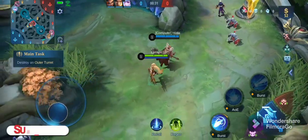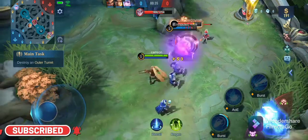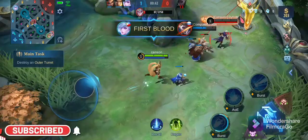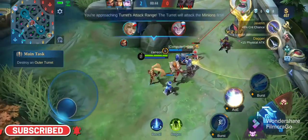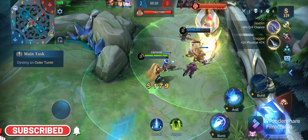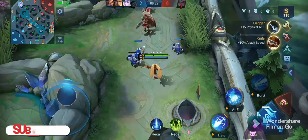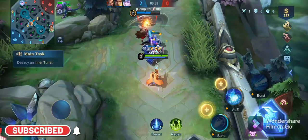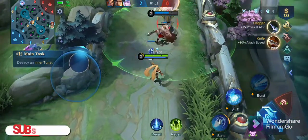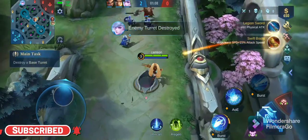You need to kill the inner turret, you need to kill the enemy. We need to attack the turret. Destroy the enemy inner turret. We're going to destroy these minions. There's no enemies yet — destroy the turret.